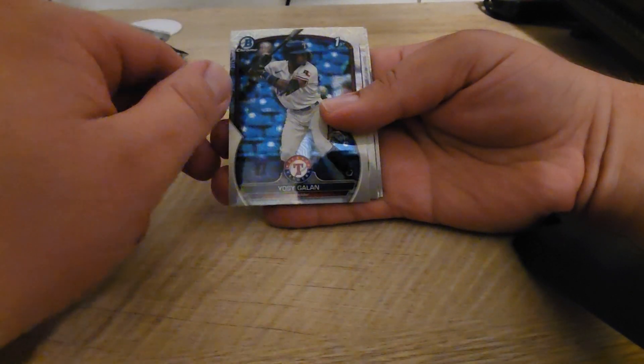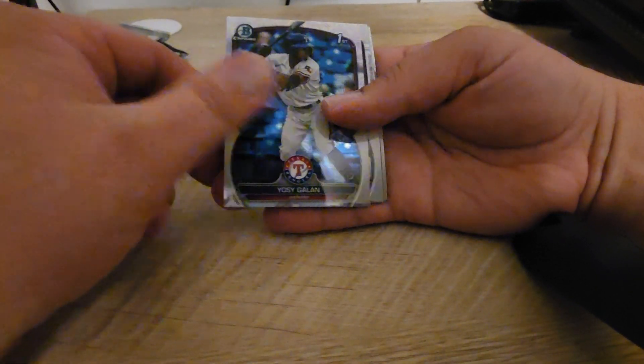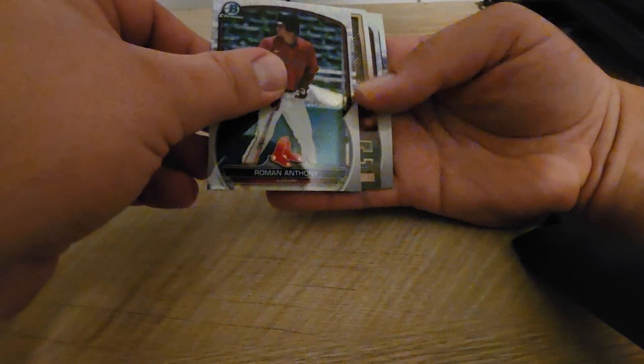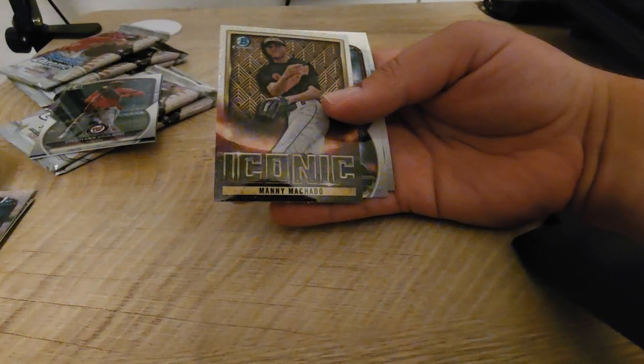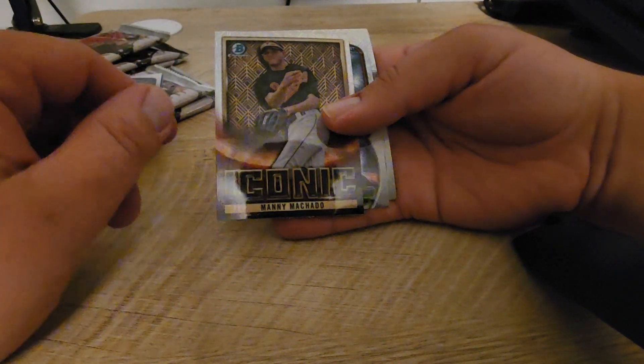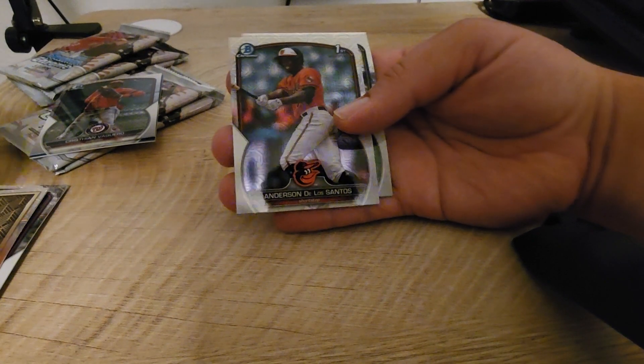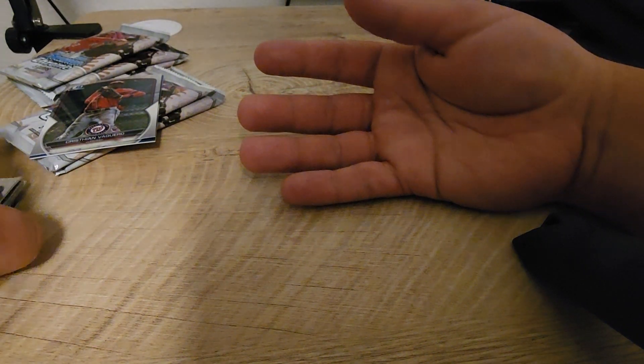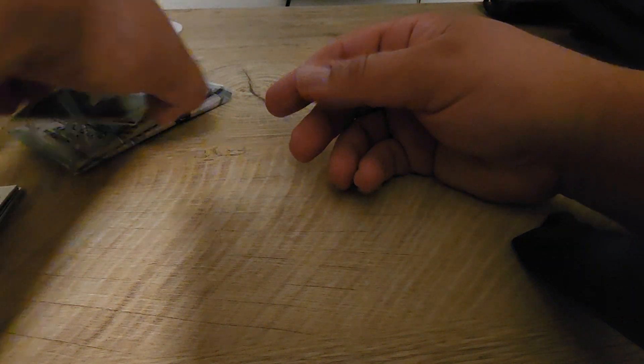We got something else in here too — Josey Gallon. Oh, Roman Anthony. It's just a Bowman Iconic — Manny Machado, Anderson de los Santos, Kiner-Delgado. Alright, let's see what this blue is.